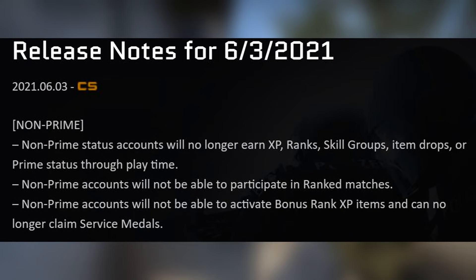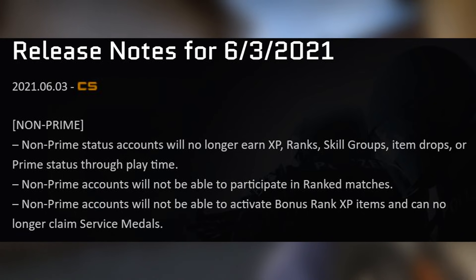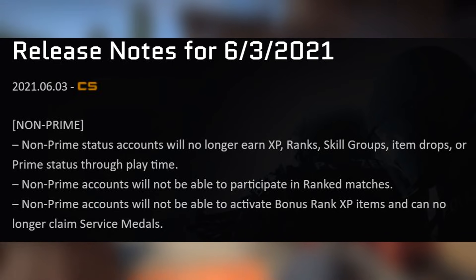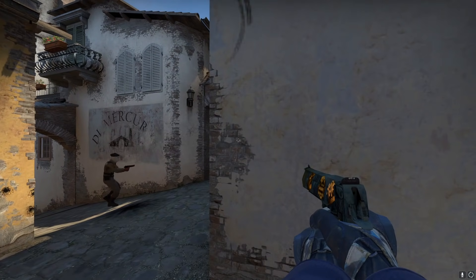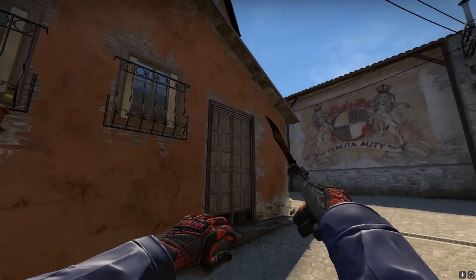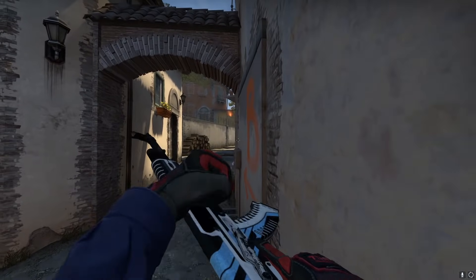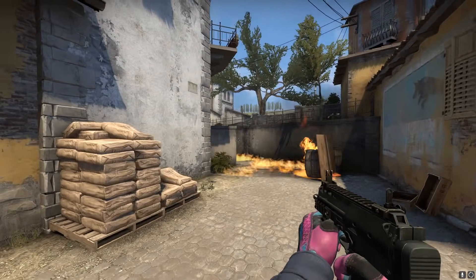Non-prime status accounts will no longer earn XP, ranks, skill groups, item drops, or prime status throughout playtime. Non-prime accounts won't be able to participate in ranked matches and also won't be able to activate bonus rank XP items and can no longer claim service medals. So the feature of getting a non-prime account to rank 21 to become a prime account is no longer a thing at all. The amount of low-rank clearly just-bought accounts that got rank 21 to play matchmaking and were blatantly cheating really plagues matchmaking. Although this update won't do anything about accounts that already exist like that, they're now completely prevented in the future, which should make prime matchmaking a lot less cheater-infested — something the community has been asking for for ages. This is a huge step in the right direction.